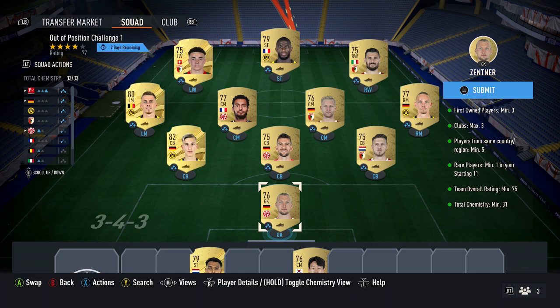I'll be giving you some tips and showing you how to do it cheaply. The requirements are: first owner cards, max five clubs, five players in one country, one rare player, 75 rating, and 31 chemistry.